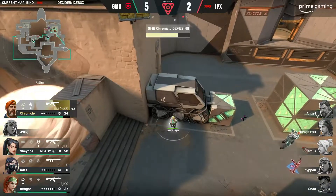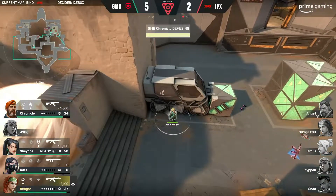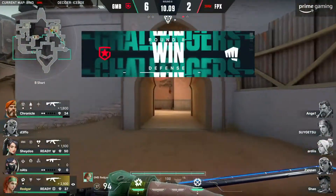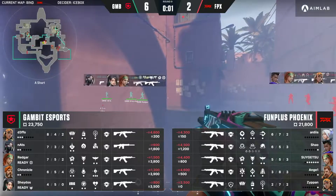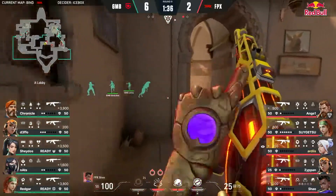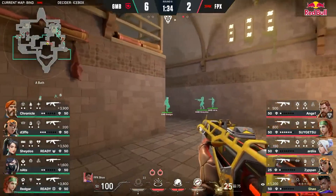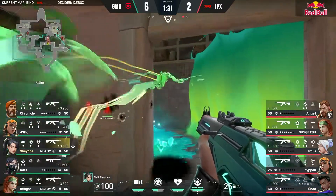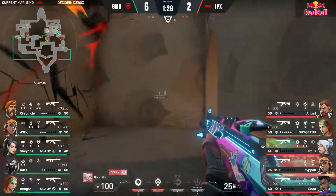And the retake again is what falls apart for FPX — just the utility work. Everything was so perfectly placed by Gambit, and nothing finding much for FPX. Not even the kitchen sink. But then Zipan comes through — Gambit have to respect the showstopper. Nothing found off that. And the Rolling Thunder is a dud, to be honest. And that's going to be devastating — we were talking about the lack of post-plant utility, let alone with the ults coming in.